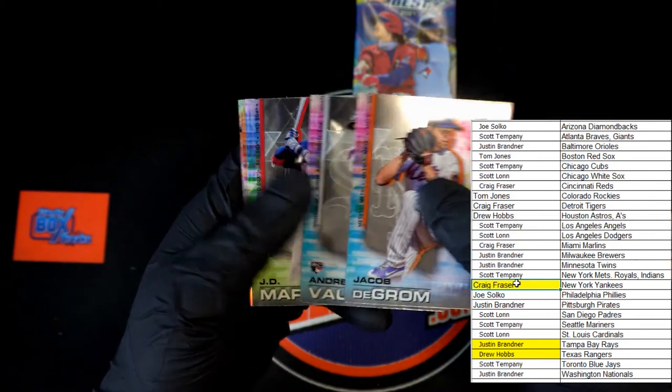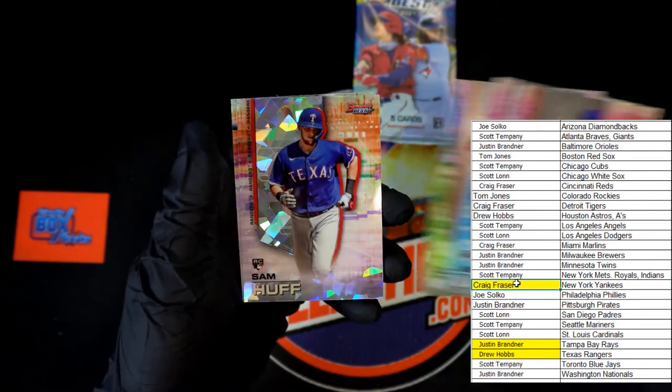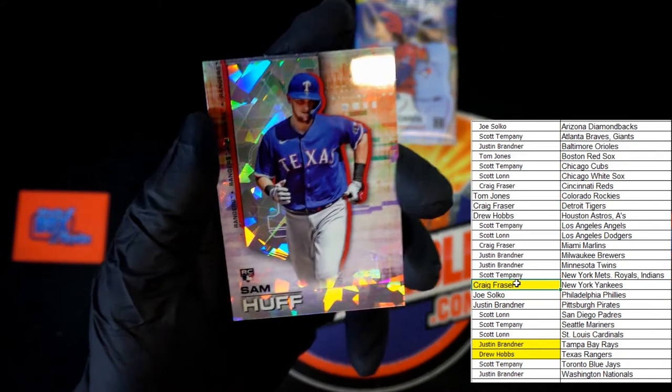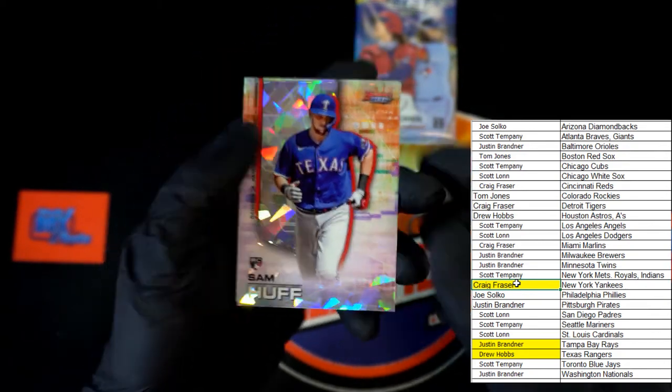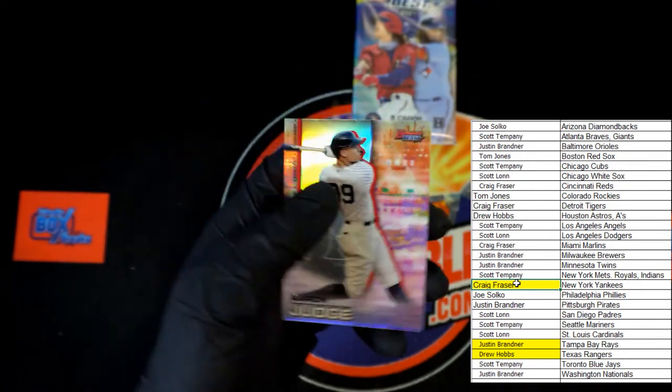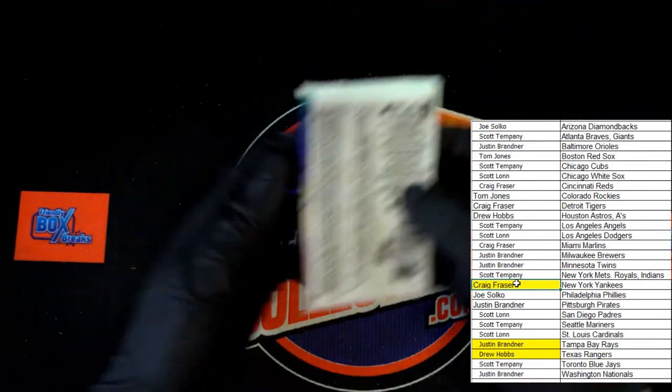Up next - deGrom, Vaughn, JD, Sam Huff. Very nice looking refractor there - going out to Texas Rangers, that's going to Drew H. And that Judge is the last card in that pack. Last pack in the box.